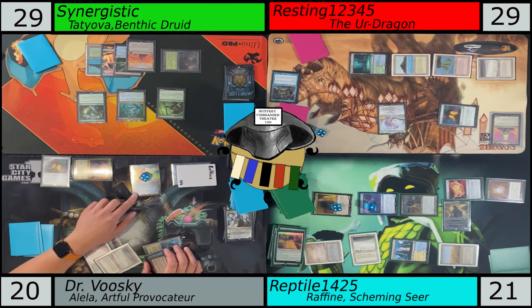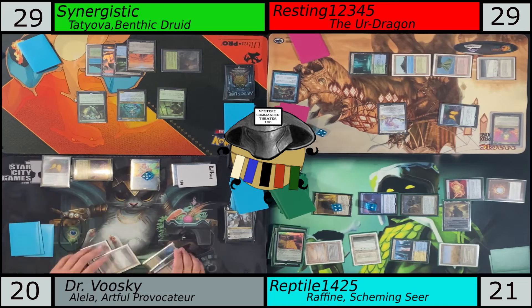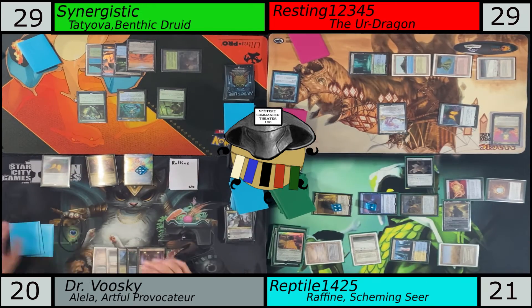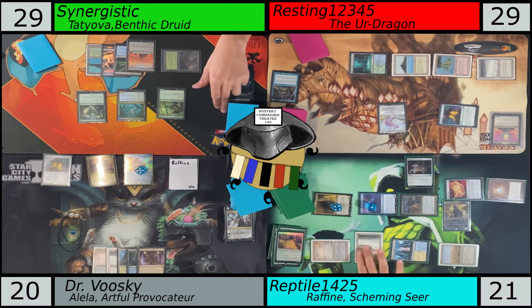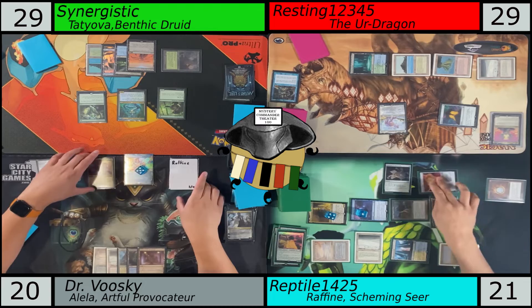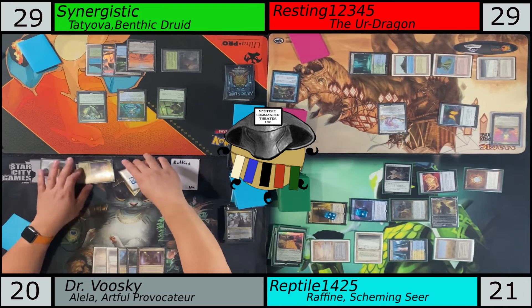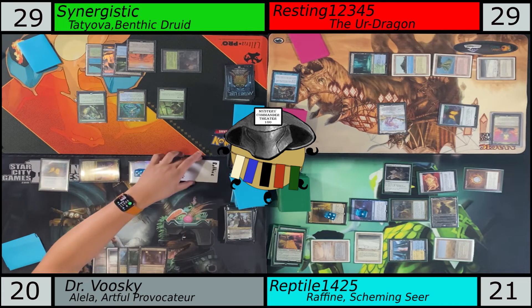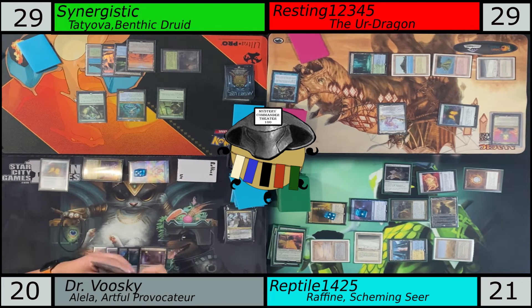Now Dr. Booski is taking his turn. Dr. Booski thought that a card would come back with the amount of counters it had before minus one, but it just comes back with no counters — actually negative one, negative one counter, right? Yeah — it loses all its plus one, plus one counters, and then comes back with a negative one. That was kind of what we were discussing there.